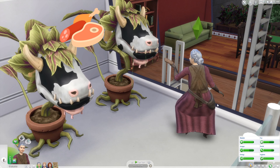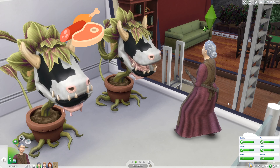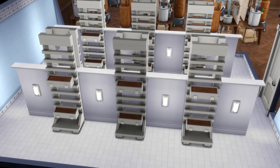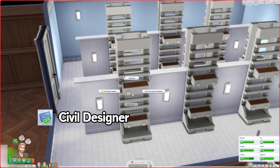We know that the cowplants are carnivores, so we need a way to get some meat. And I know for a fact that we can grow meat here, or at least something that looks like meat. To plant meat, your Sim needs to be a civil designer, just like Neil.